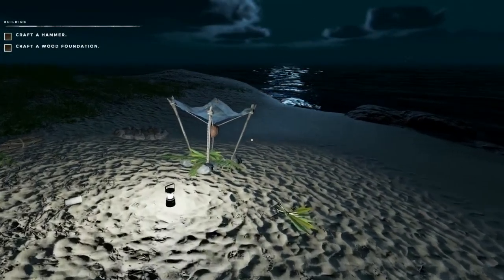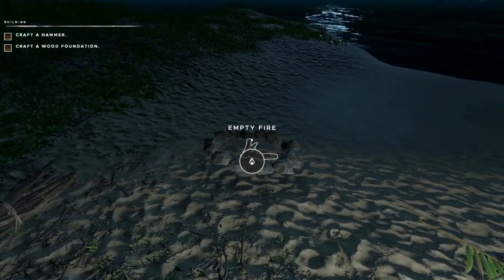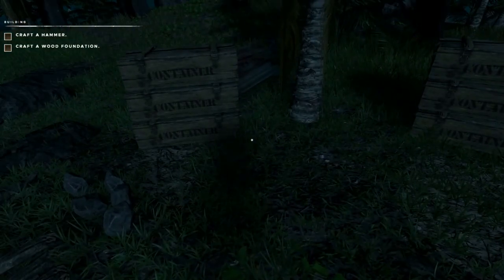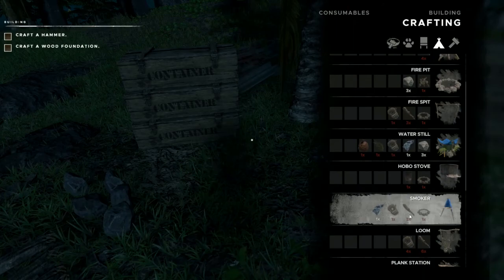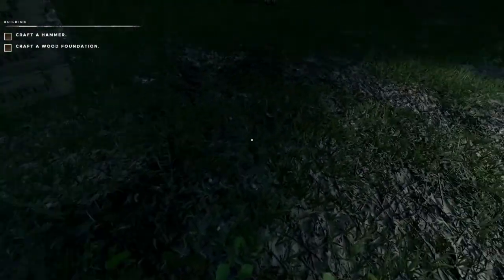The next thing to do is probably go back to the tutorial, but before we do that, one thing that I think is very handy is having a smoker so the meat will last longer than if we just cook it. I believe we've got everything we need: cloth, one lashing, three wood sticks, and then a fire pit, which is really just three rocks around a campfire.